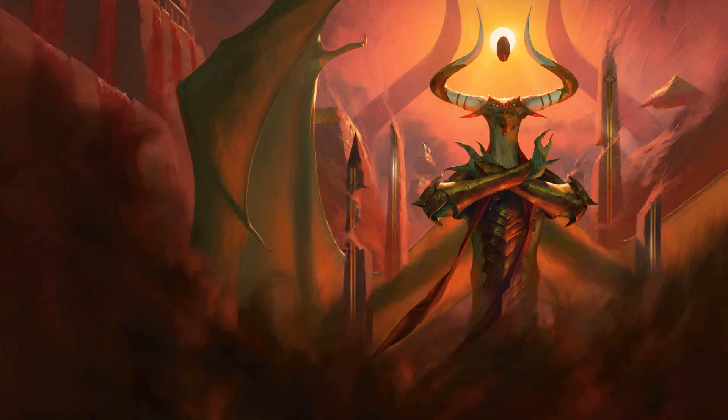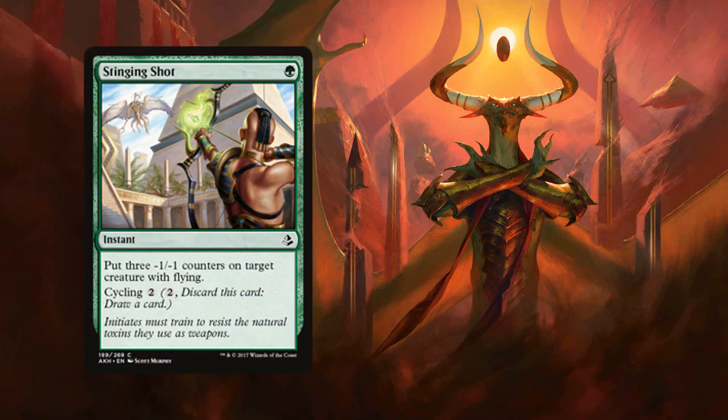There are also two categories of cards I will present more than one grade for. The first are sideboard cards — generally D or F in your main board, but better in certain matchups out of your sideboard. An example from Amonkhet is Stinging Shot: it's a D in your main board since it will frequently never have a target, but out of your sideboard it gets all the way into the B range as incredibly efficient removal for dealing with flyers.